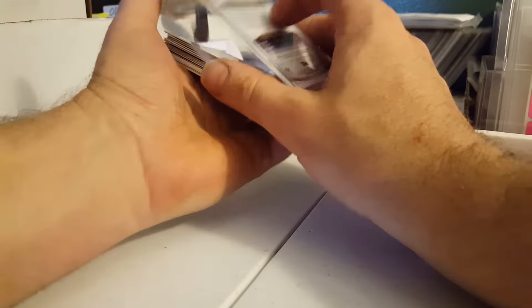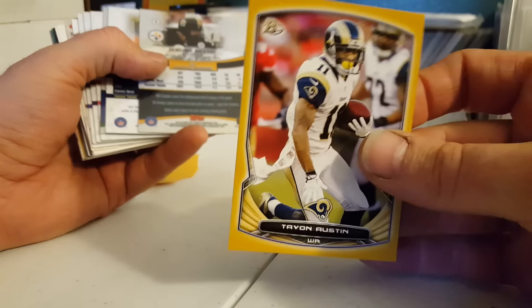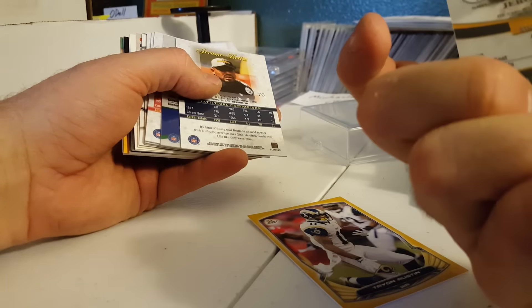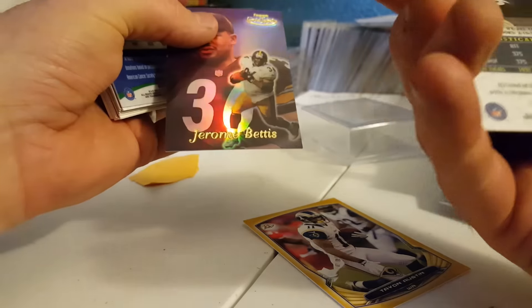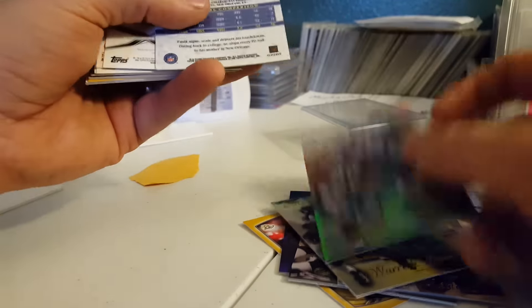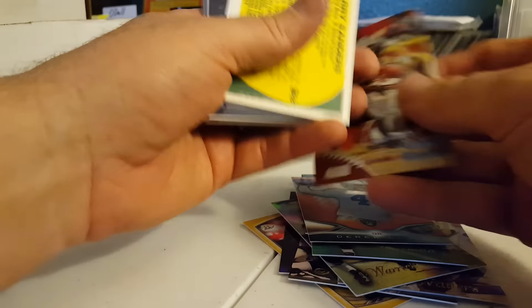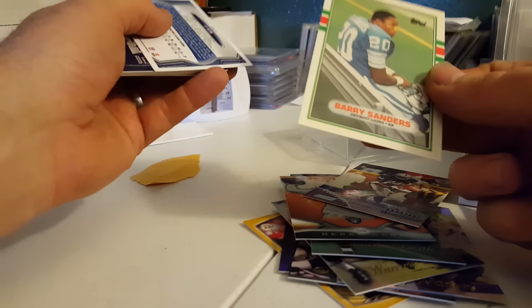Alright, Mr. McCormick — let's see what we got. Number 275 Tavon Austin, a nice Jerome Bettis gold label, another Jerome Bettis gold label — I think one of these is from a different year. Ricky Waters. A nice Emmett Smith and a Marshall Falk — I think I need Marshall, that's pretty cool. Derek Carr orange. Charles Woodson rookie card for any Charles Woodson fans, and a nice Barry Sanders rookie card.